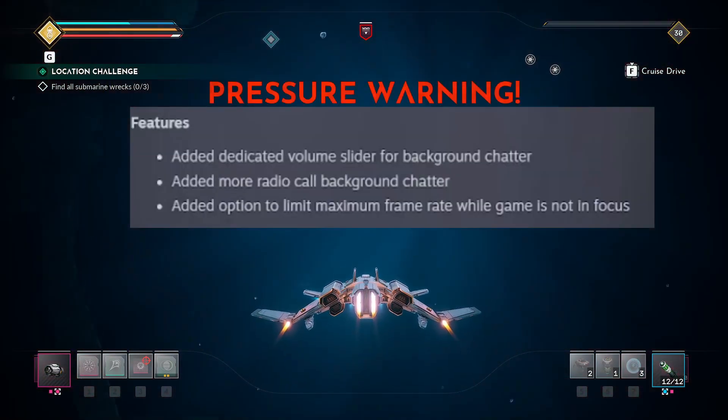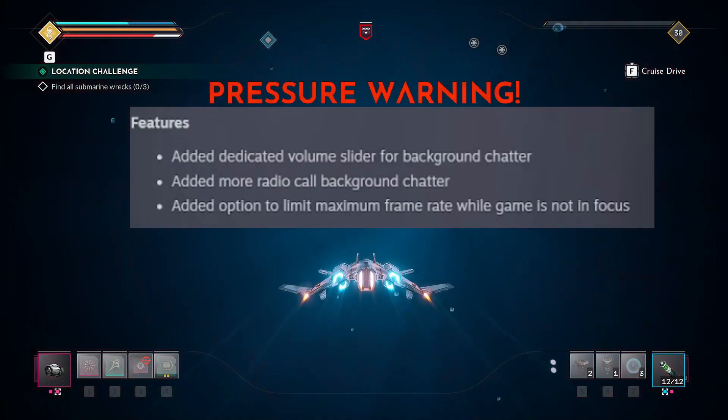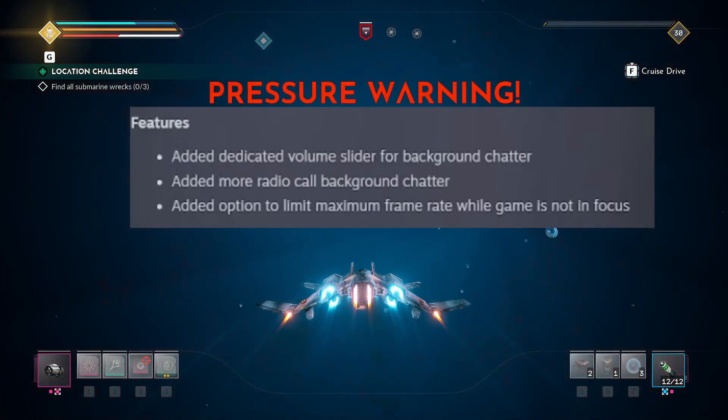To start off the changelog, they've added a dedicated volume slider for background chatter, added more radio call background chatter, and added the option to limit maximum frame rate while the game is not in focus.